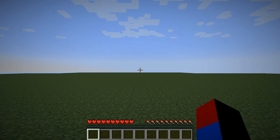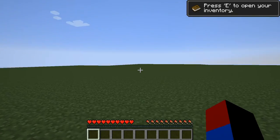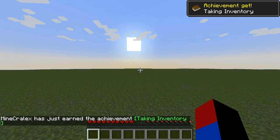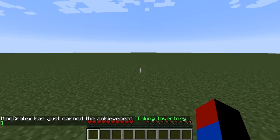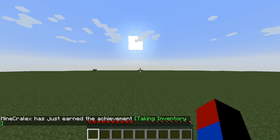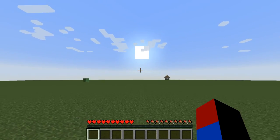Everything looks fine, let's create the world and search for a village. Let's hope we spawn near a village so we don't have to search. Looks like we didn't spawn near a village. Okay, there's already some slime spawning. Let me take inventory and just run.